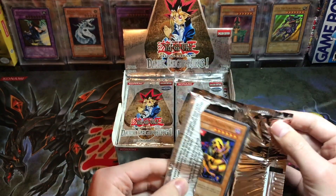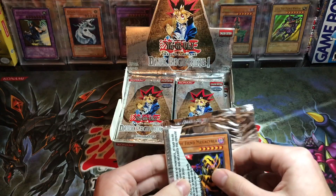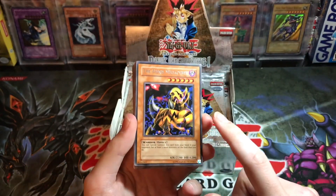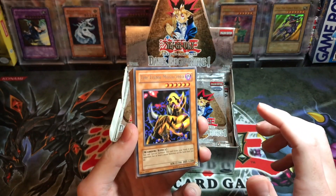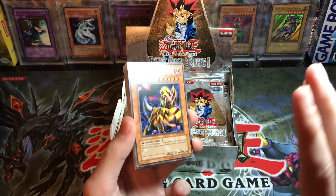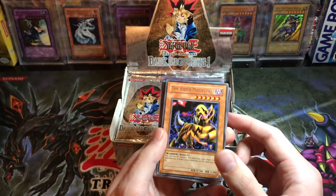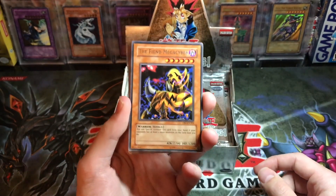Let me explain this before we get started. We got our rare in the front, and that does not mean the pack is fake. The way Dark Beginnings works, you get the rare, super, or whatever rarity at the beginning depending on type — all monsters go first, then spells, then traps. So if you pull a monster rare it'll be at the front of the monsters, and a spell rare at the front of the spells.